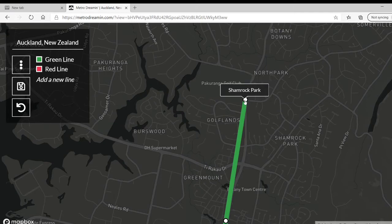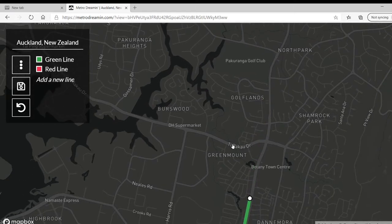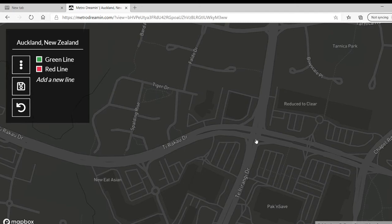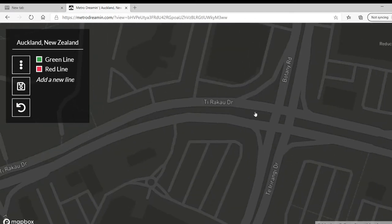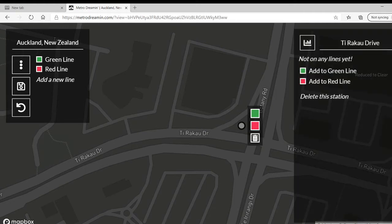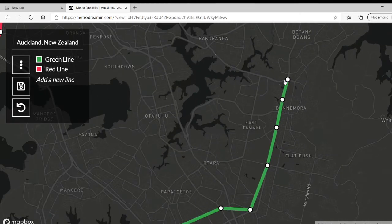I might want to give it a different stop, actually. Shamrock Park has gotta go — sorry, Shamrock Park. We'll make a stop here instead. I'm not even going to say the name, I'll just type it out. Oh, but there'd be parking out there. We can have crosswalks here or something, so we'll just do it there. The name itself — Greenlight. Cool, that's fine.